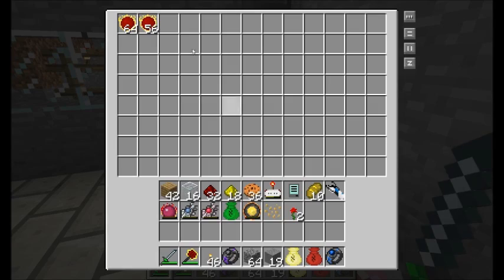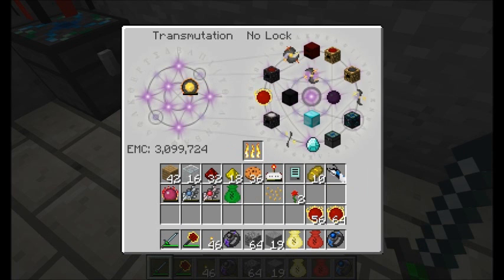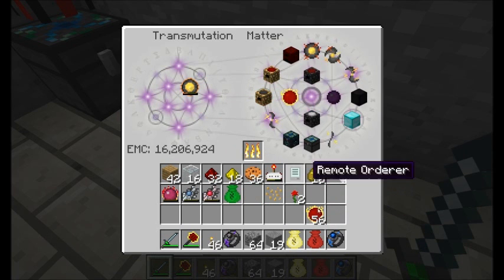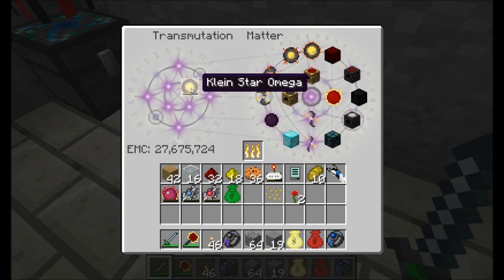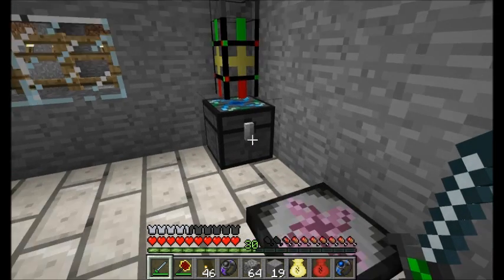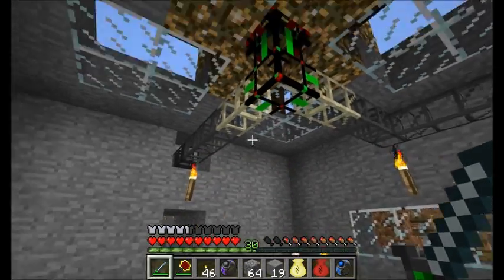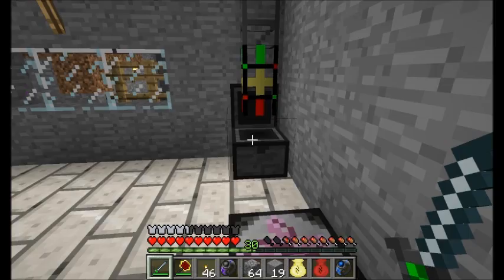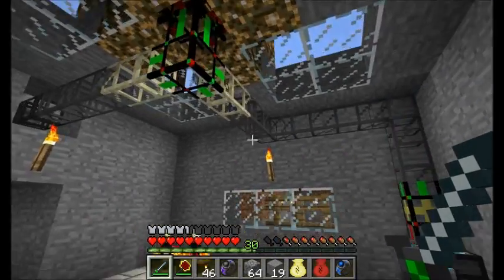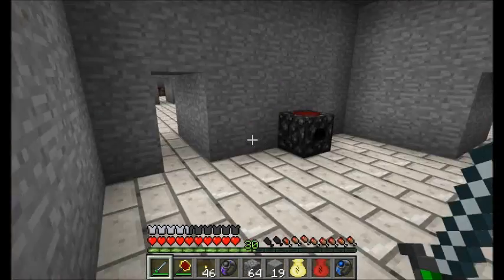What I'm going to start doing is taking all the red matter out of this chest and dumping it directly into my Klein Star Omega. Look at that — 27 million EMC! That is a lot of EMC. And we're collecting a few more red matter because my chest was full from the red matter being produced by my system. I'm starting to wonder if I need more of this stuff — getting a little red matter greedy right now.